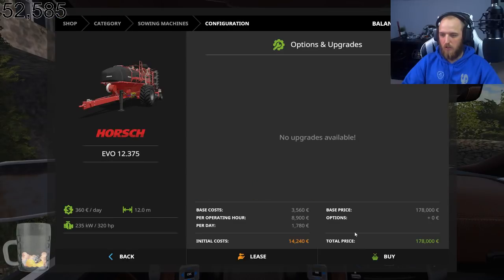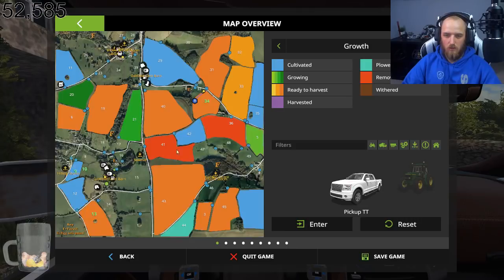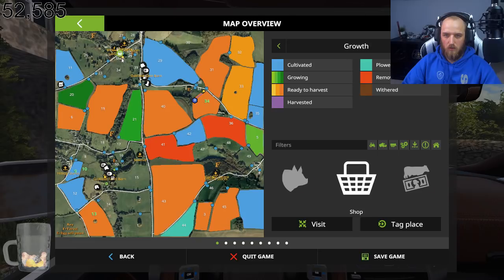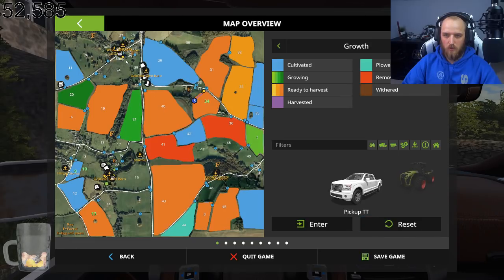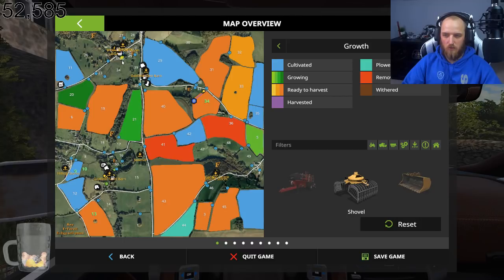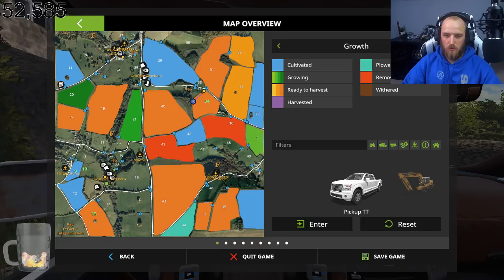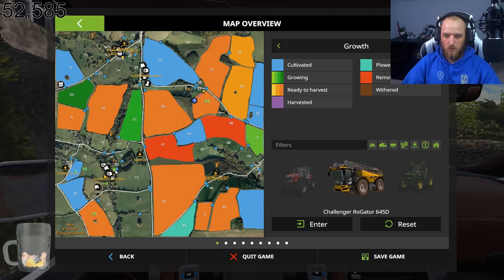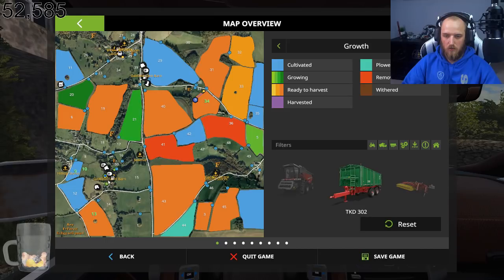Alright - seeder. I can reset that. Let's go to field nine anyway - it makes more sense to fill it up at the farm first. Where's the reset point at the farm? I thought that was it, ah there it is.